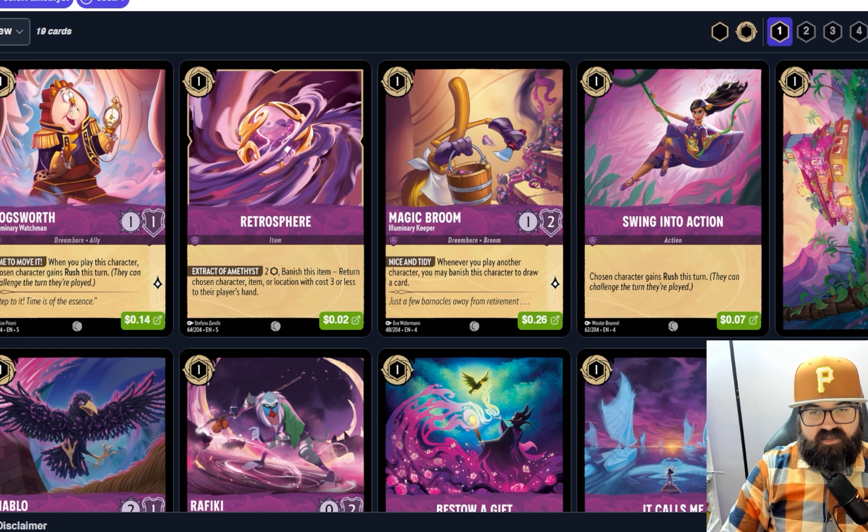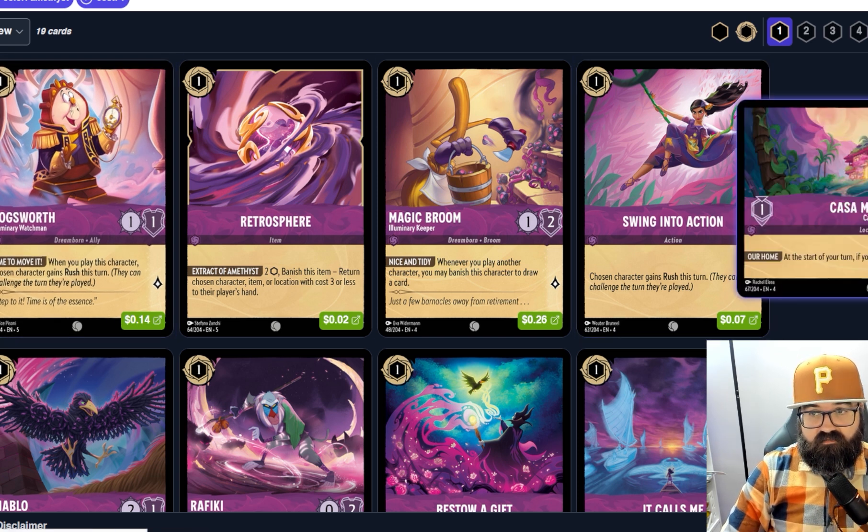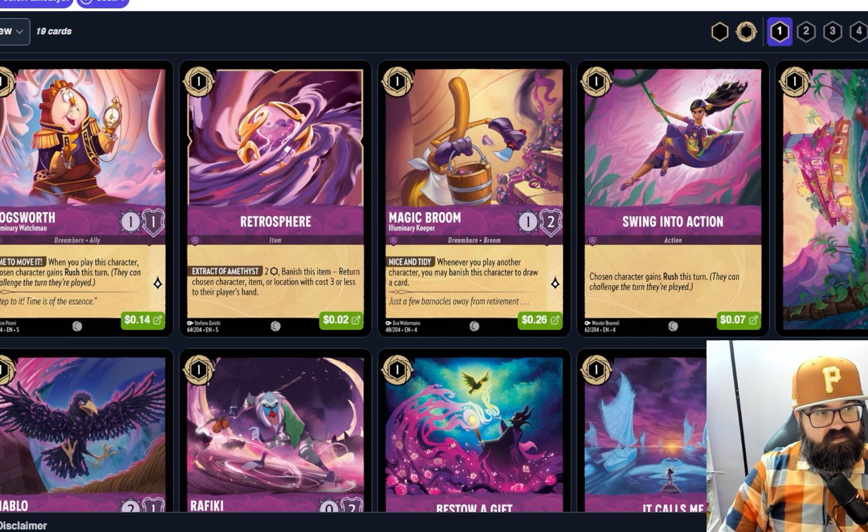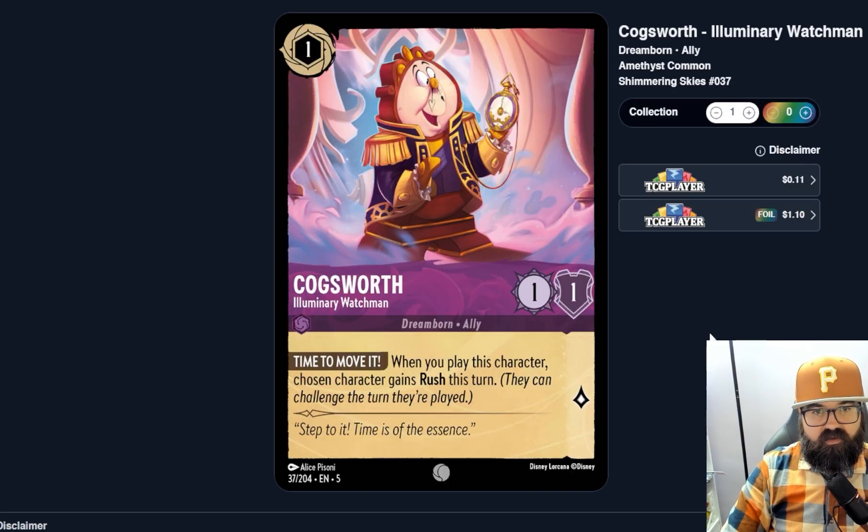This is my second card review, this time for the Amethyst cards. I haven't really seen a lot of these cards yet, just trying to get a general understanding — a reference point for what one would see while playing Lorcana, because I haven't really played it yet. Amethyst is purple, and so far I've only done Amber. We'll start with the ones and work our way up. The early game is much more important than the late game a lot of times, because if you lose the early game you don't make it to the late game.